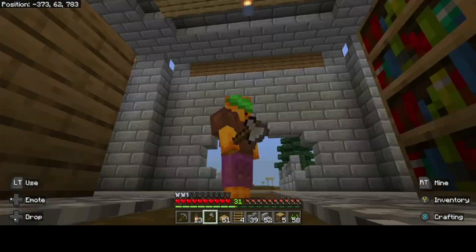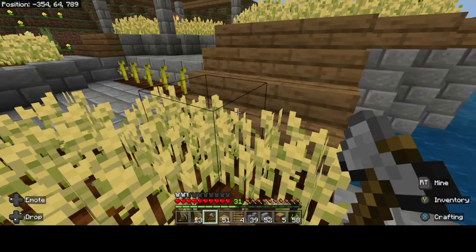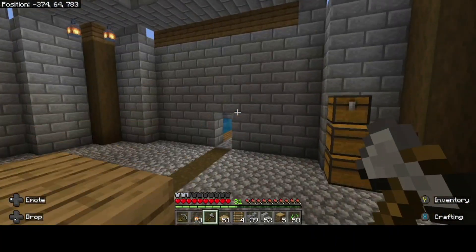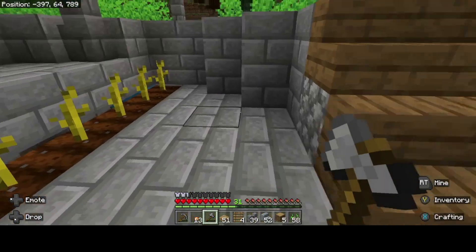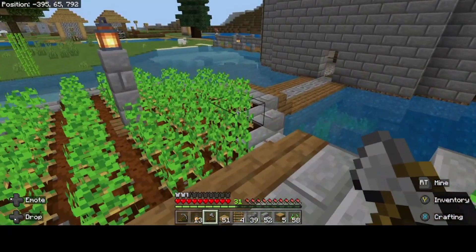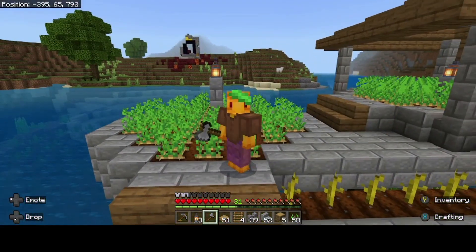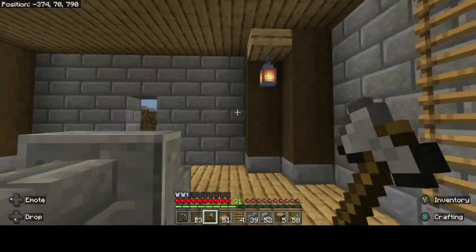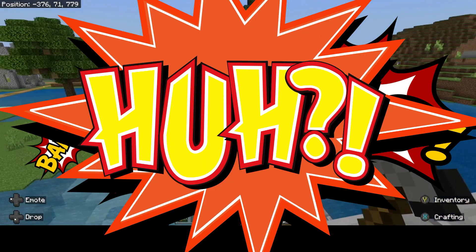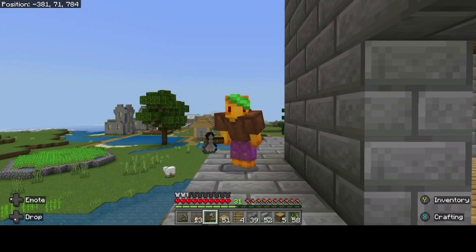We've got an area for our eventual enchantment area — don't have any diamonds yet, so I can't do that. Out here we have these beautiful... I think those are pumpkins. Over here we have potatoes, and I think these are watermelons. It's been like three hours since I planted, and I've honestly been sitting here AFKing so it would be all full and pretty. Ladders are over here — might turn this into a water elevator eventually. If I need to shoot some guys with a bow, I can. I gotta protect my villagers — they seriously need protection; they aren't the smartest light bulbs in the shed.